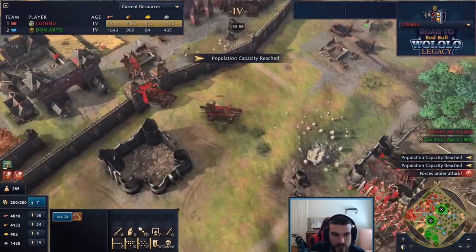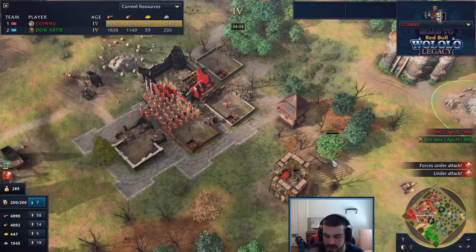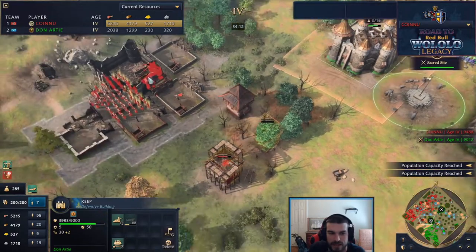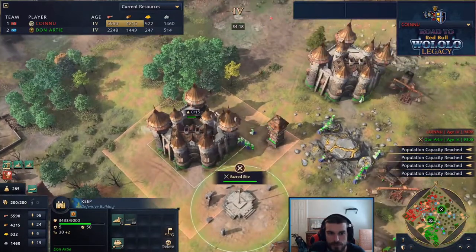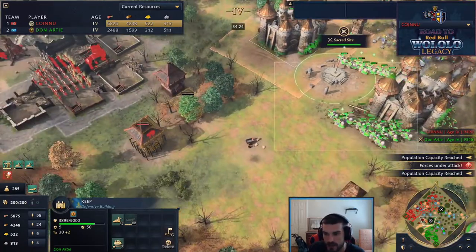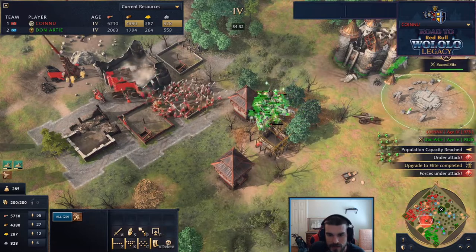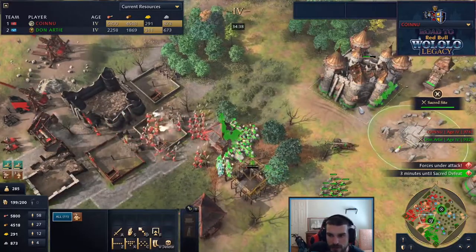Sy Arc had the nice hidden third TC play that definitely paid itself off, but he has been losing fight after fight and Don has started to snowball this into a sacred site victory. Triple trebuchets start firing down on the keep. Don moves forward to heal it with stone - can't forget the stone healing mechanic. Knights move forward, the bombard isn't even risking itself. Knights burn down some wooden fortresses. Hand cannoneers move forward as well. Trebuchets doing a good job.